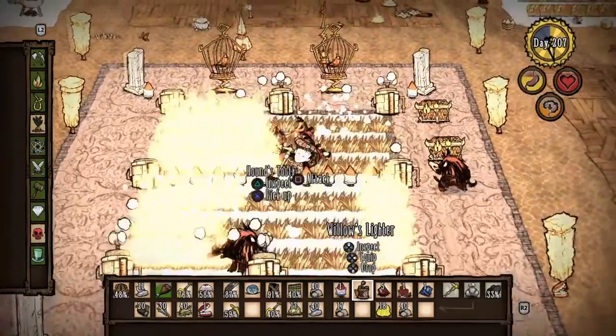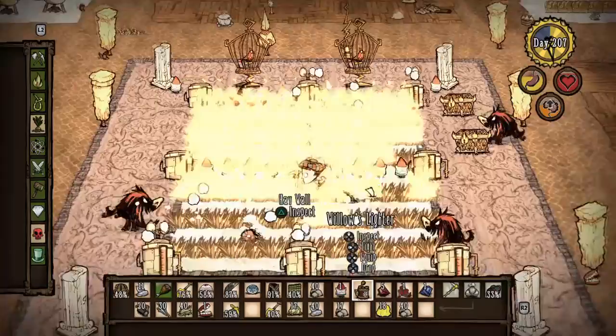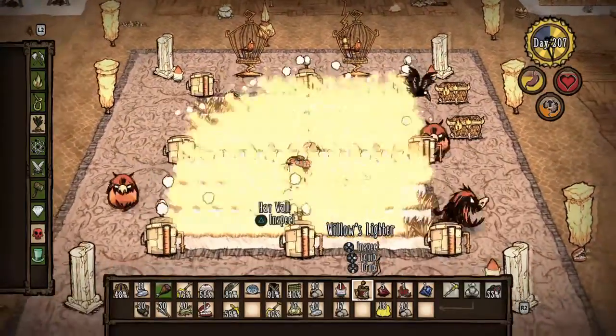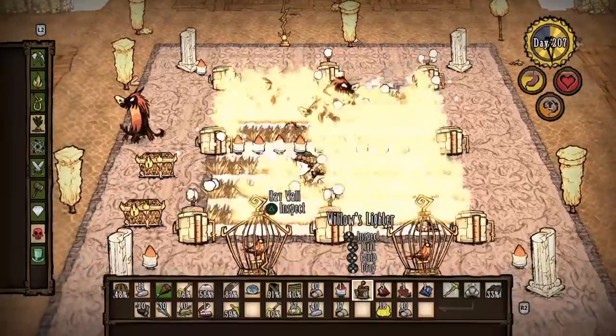You may think firehounds are immune to fire — they are not. They just cause a fire when they die. They still die by fire. So they're running around like mad because the fire is doing damage to them.